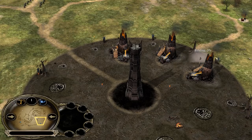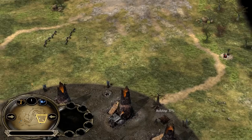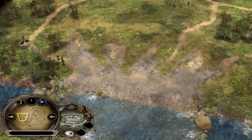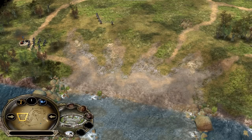Isengard was opening with three furnaces and sending the Uruks forward to capture all settlements offensively. In the meantime, I was sending my soldiers forward with the Hobbit and building a barracks after the blacksmith. This way I could have a little bit more pressure early game, a bit more momentum and play more aggressively.